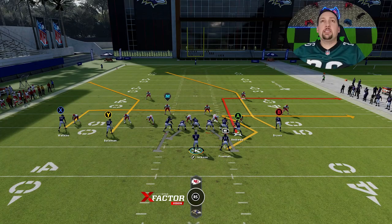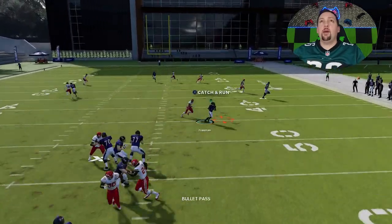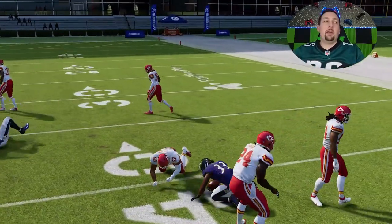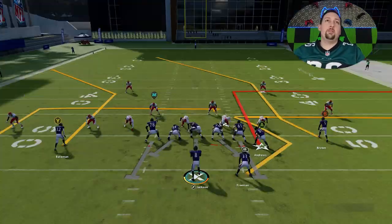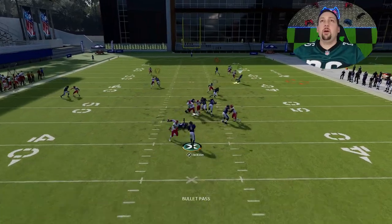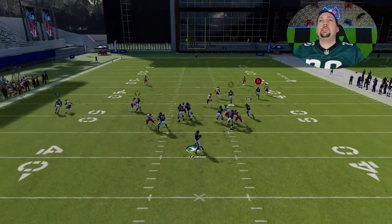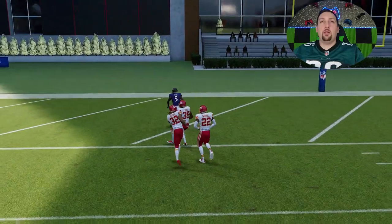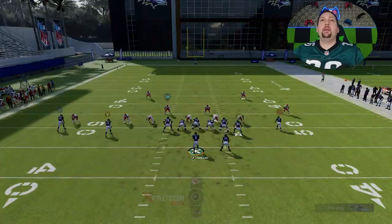We'll pick cover two man next, because it's very similar to zone. You get the exact same result — there are a lot of really good man coverage routes on this play. The running back's China route, the tight end — pretty much every route is a good man option. You can hit a one-play touchdown with the exact same receiver: the cornerback does not get hands on him, and you go right over the middle. One-play touchdown against cover two man and zone.